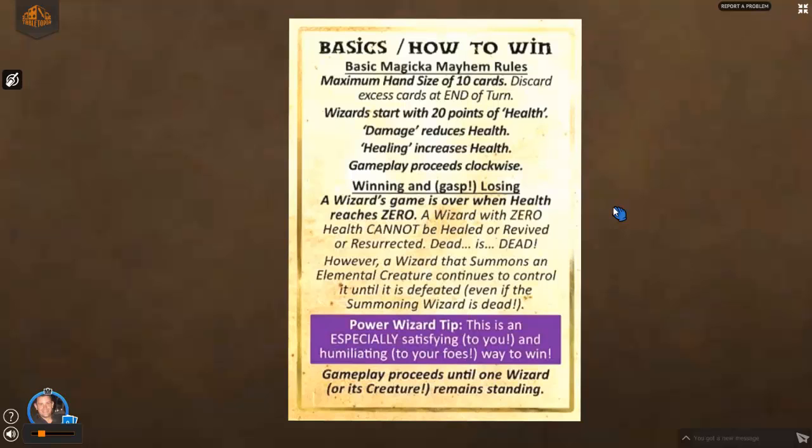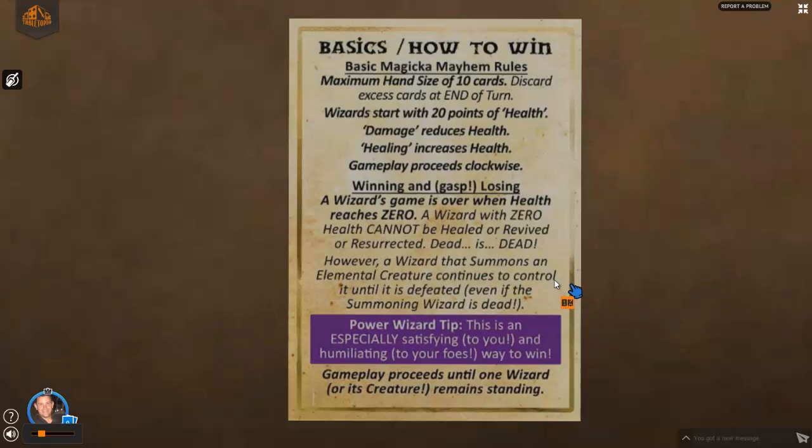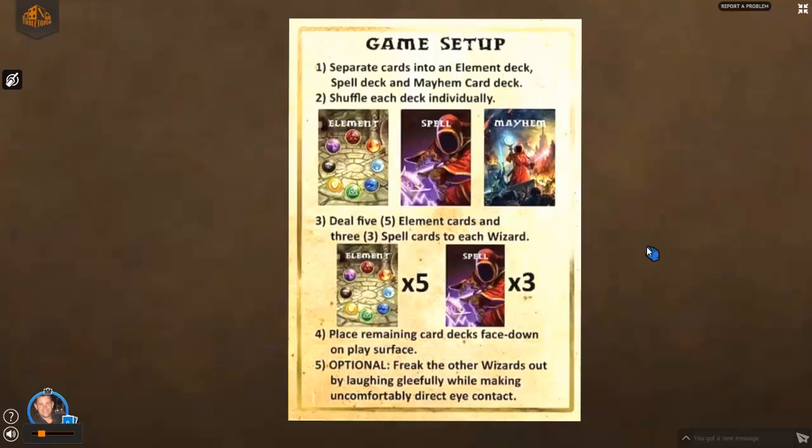There is one exception that kind of breaks that rule: if you summon an elemental creature and you actually perish — your health goes to zero — but your elemental creature is still around, you can continue to control it. You're still out of the game, but it's quite possible you could use your elemental to defeat your opponent and end the game in a draw. You can't increase its health or do anything else with it, but you can use it to attack — controlling its movements from beyond the grave. We call that a pro wizard tip. Play proceeds until one wizard or its creature remains.